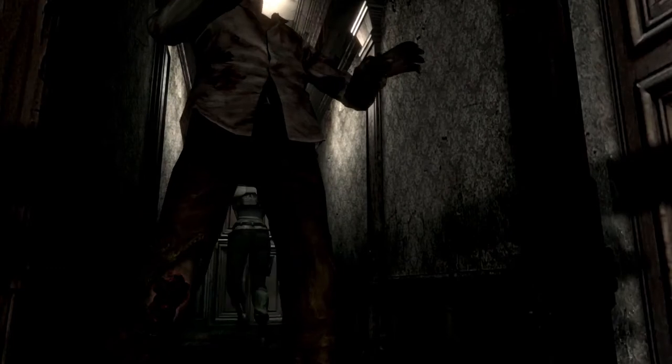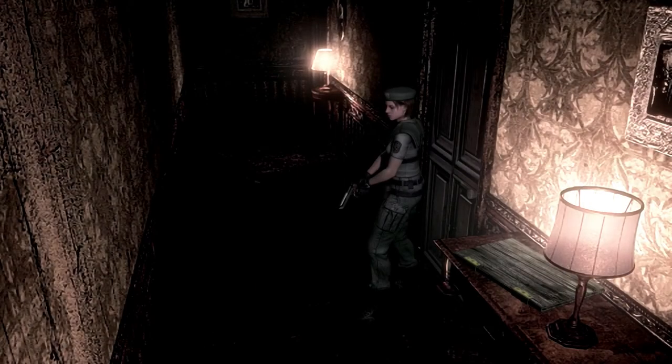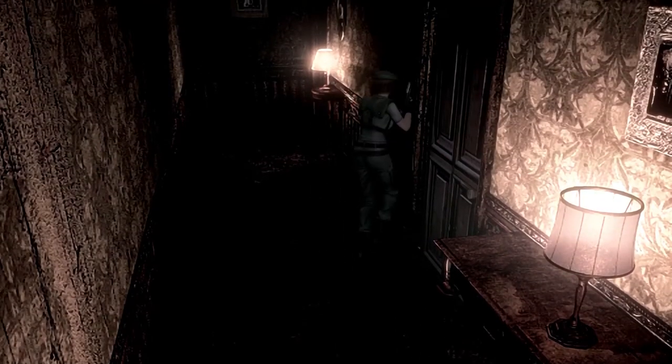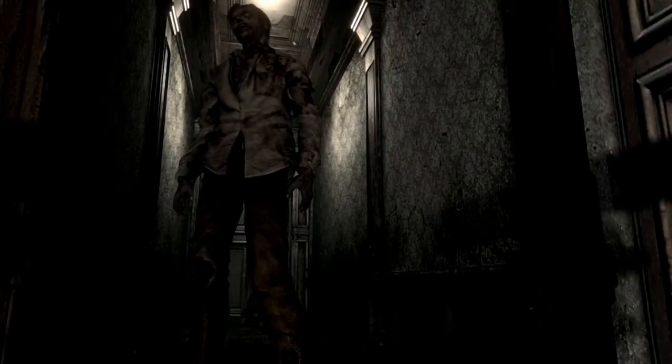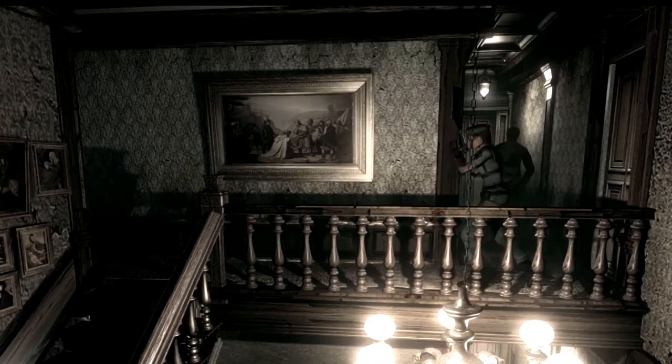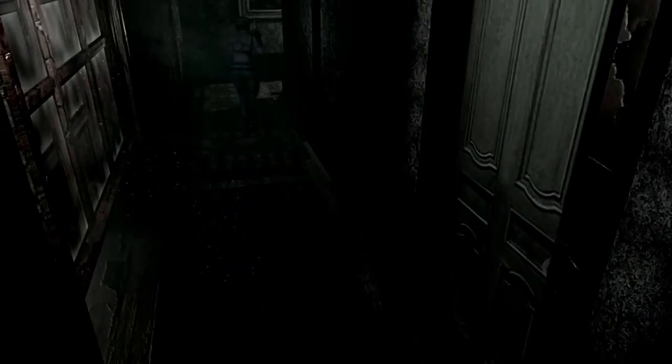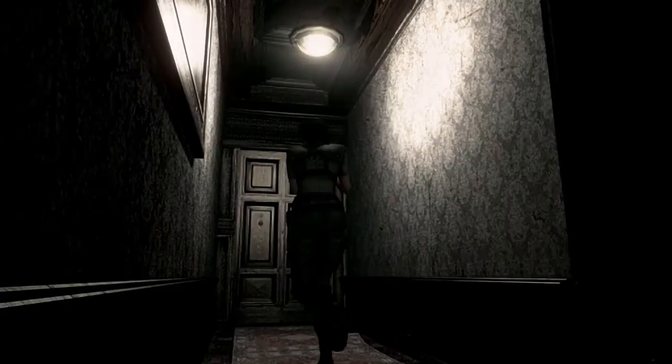It's a lot easier to juke zombies with these controls but I need to get used to doing it. We'll go ahead and turn in — I should have used the other door. It would have taken longer to go through but safer. We're fine. And now we can get the map of this part of the mansion.